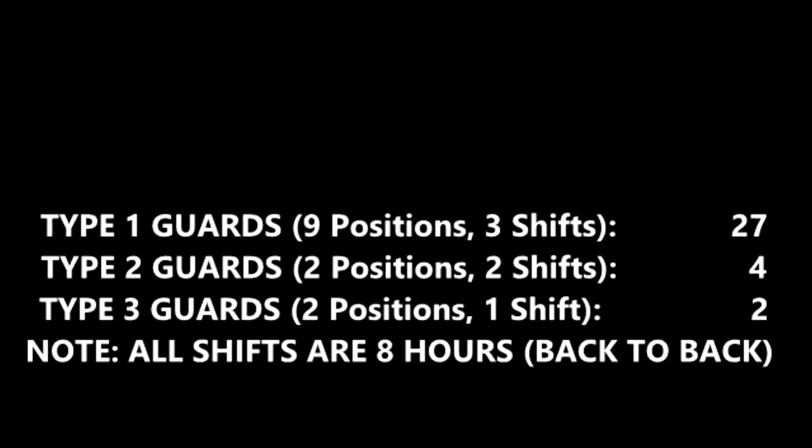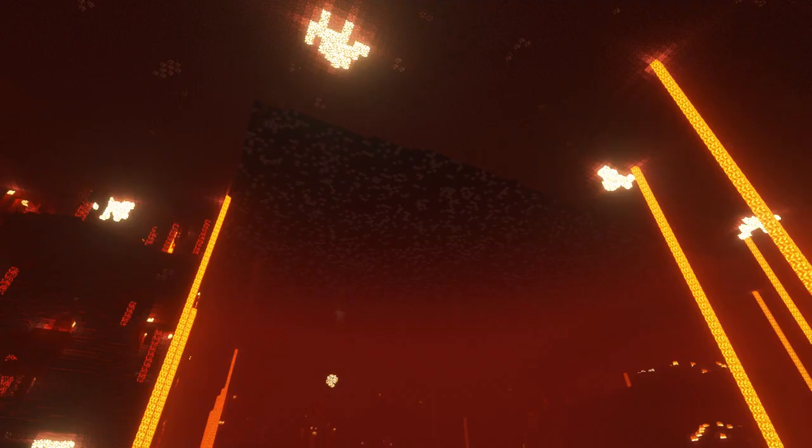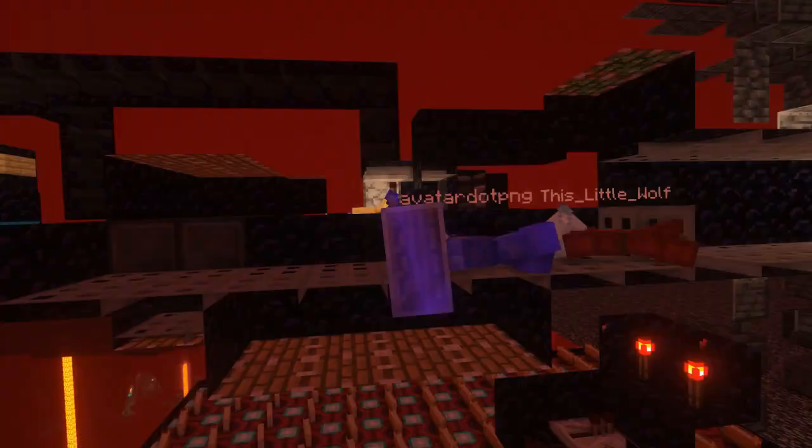Now let's talk about the guards who are always online. First, there are two Nether guards — one up by the portal and one down where the entrance is. On a typical day the upper guard's job is to notify the lower guard if something's being built below the Nether, stop people from coming in and attacking from the top, log in reserve guards if needed, and use his F3 trick to make sure nobody's sneaking up on the prison.